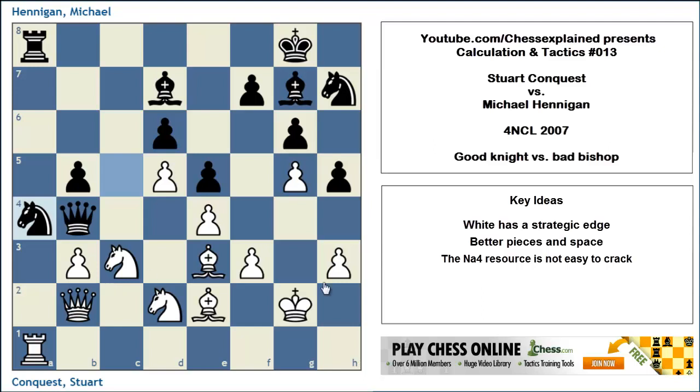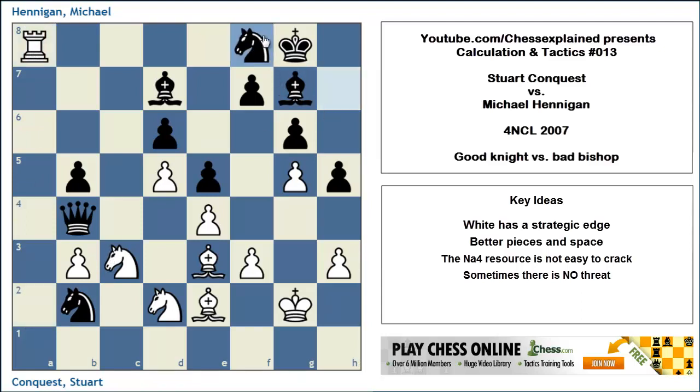He played the absolutely astonishing move Rook a2! I find this extraordinary. What is this move doing? It simply ignores the attack on the queen. The big point is that if after Rook a2 black takes the queen, white grabs the rook with check, black interposes — Bishop f8 is the same thing — and then white has the amazing resource Knight a2, attacking the queen. And this queen is trapped. This is extraordinarily difficult to see at the start of the whole thing.